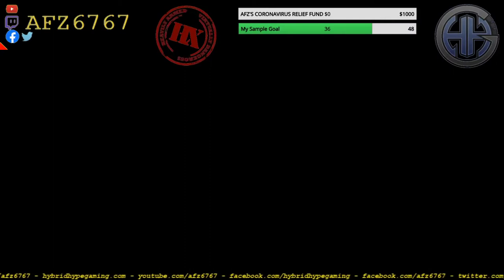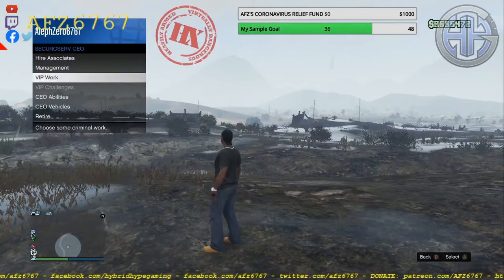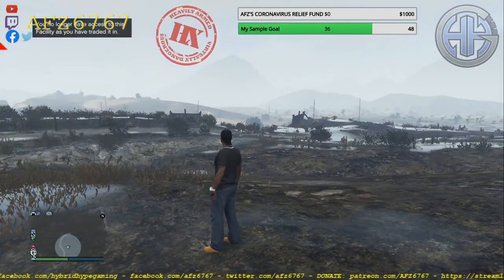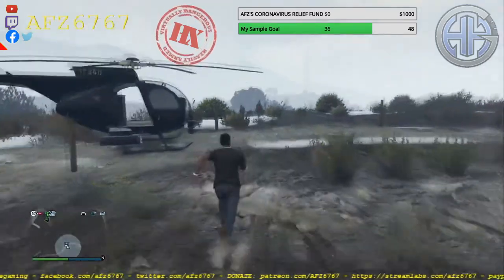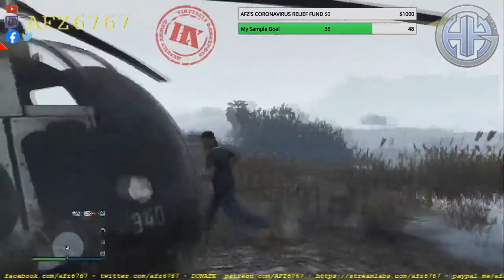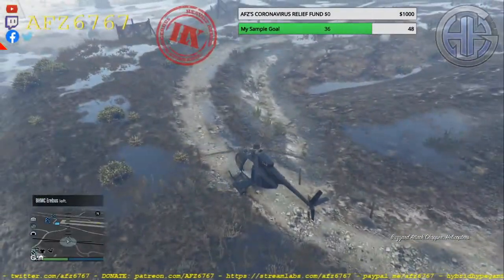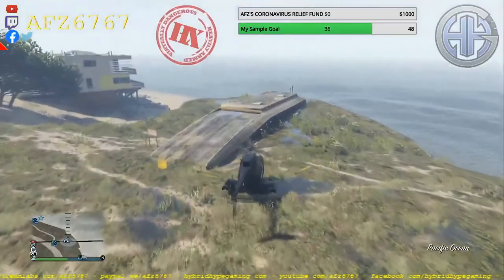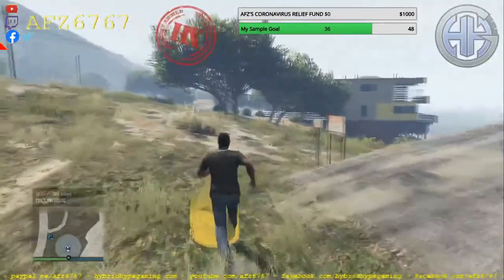You respawn outside of your facility. Now, just like before, without using a personal vehicle, get back to your bunker. Learn the timing through the animation. Once you're back at your bunker, get out of whatever vehicle you're in and walk inside.